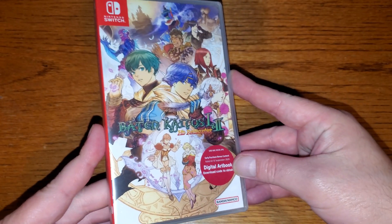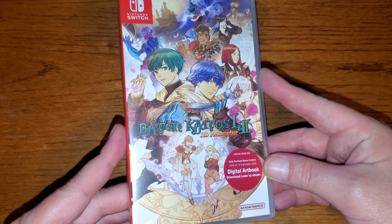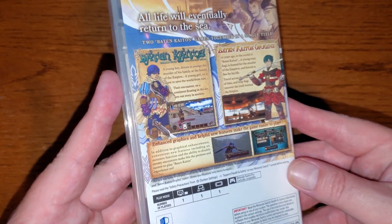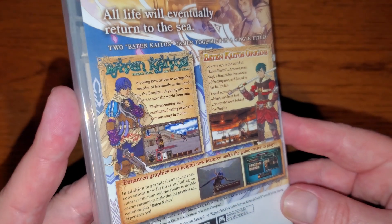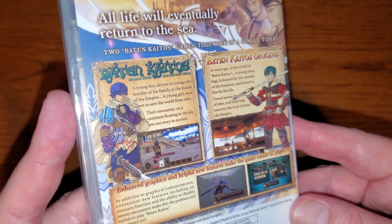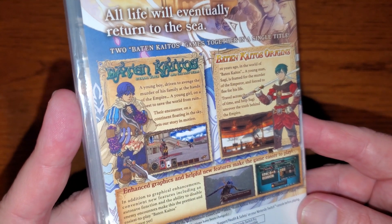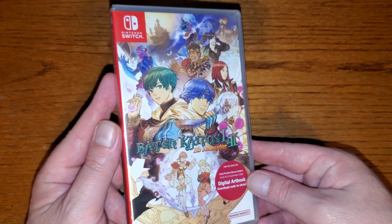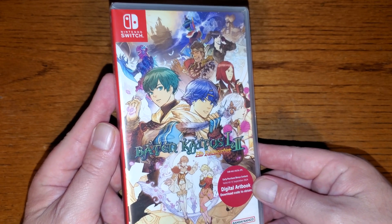Let's get straight into it with a couple of imports that should still be available, and you want to get these because they are awesome. First of all, we've got Bots in Kytos 1 and 2 HD Remaster, which contains the two games from GameCube — two of the not very many RPGs on that system. They are turn-based combat, but with a card system. Gorgeous graphics and something I'm really stoked to get. You can still find this on PlayAsia.